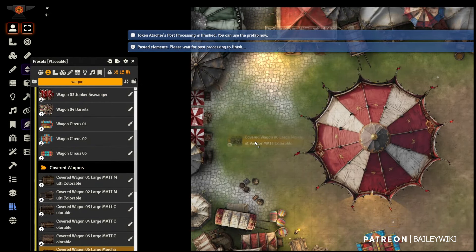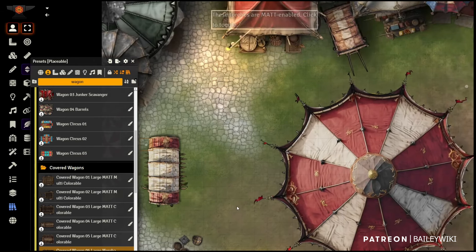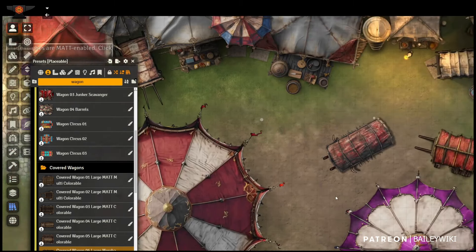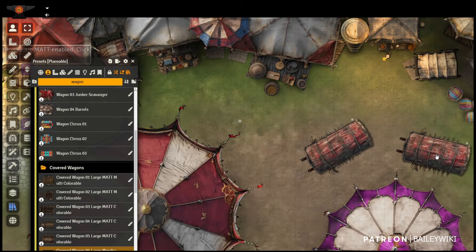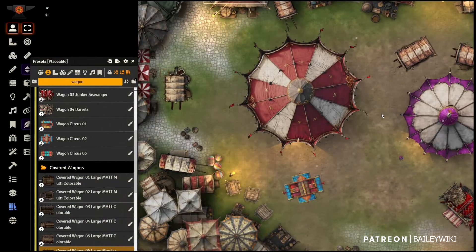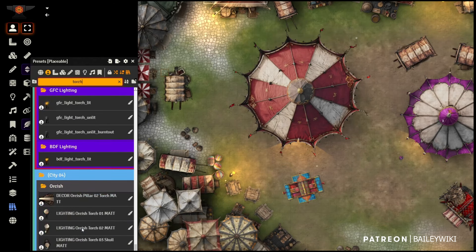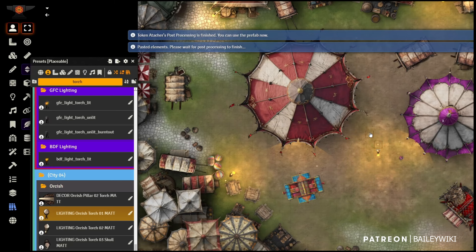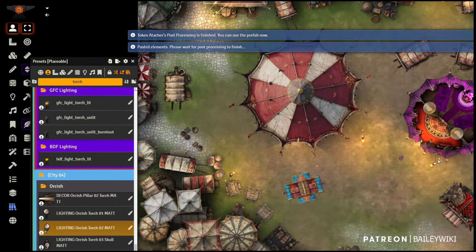There might be something in my story that can happen in one of these wagons. I'll double-click these wagons to randomize them — it's randomizing not only the top but the interior — making it look like they're selling something; they're vendors here. Maybe I want a couple of torches — grab some of these and put one in front.